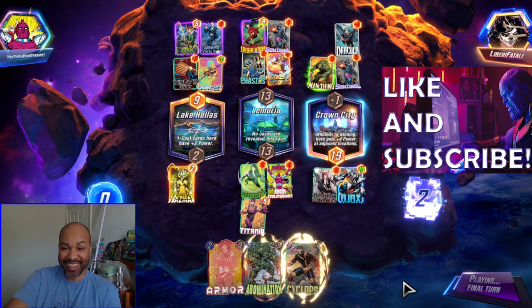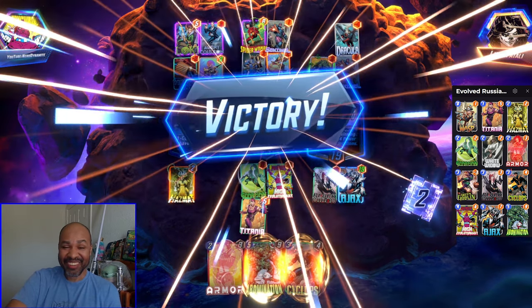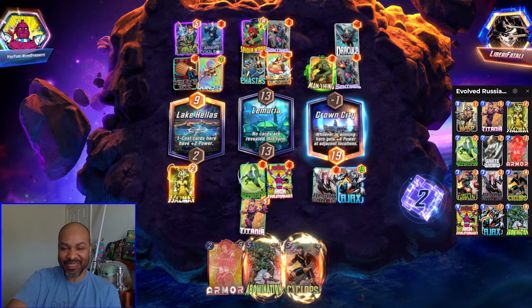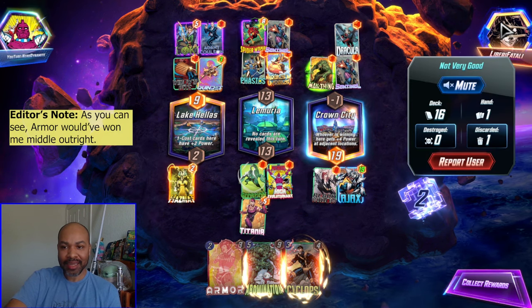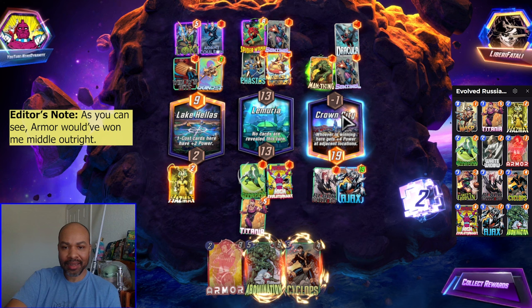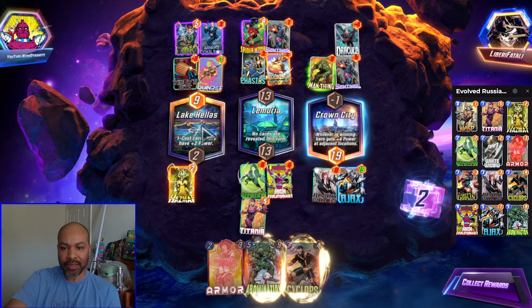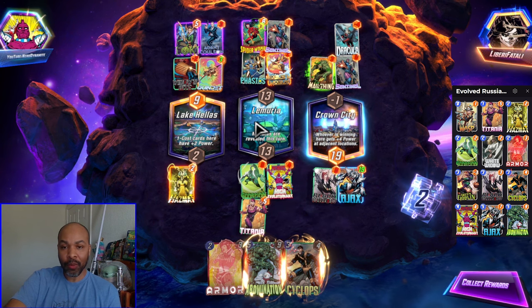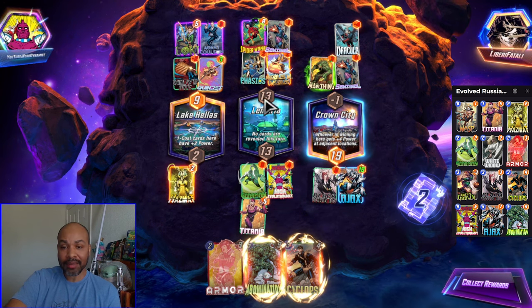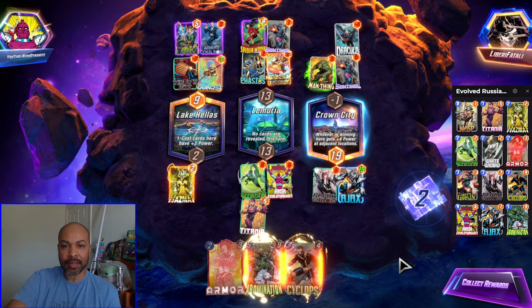We won on Tiebreaker! What a nail-biter for the first game. It did go to Tiebreaker, but even if Dracula hit a different card they had in their hand, it would have needed to be a decent amount of points, because they had to surmount 7. That's why I played Titania middle — to try to win outright. But we were still able to recover with the Ajax play winning Crown City.